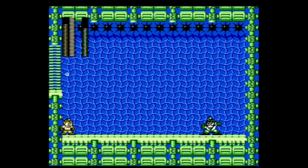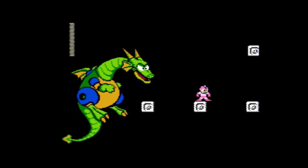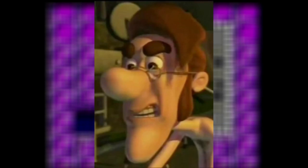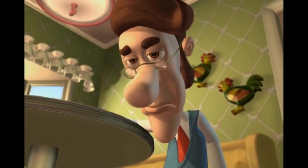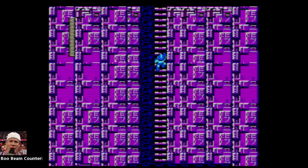I wouldn't say that any of the boss fights in Mega Man 2 are particularly hard. Sure, there's still some that may give me a run for my money, but there's one boss fight that, as a kid, was the bane of my existence. It's a boss so terrible that I believe it's one of, if not the worst boss fight in video game history. This is the Boo Beam Trap from Mega Man 2 — and it's Boo Beam. Not OOBIE'S!